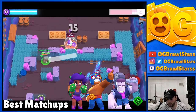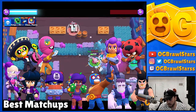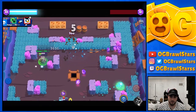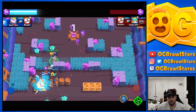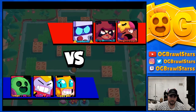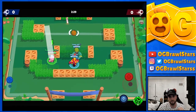For who Spike counters, we've got Rosa, Primo, Frank, Bull, Darryl, Bibi, El Primo, Nita, Shelly, Poco, and Tara. You can see the pattern - pretty much all the tanks and most mid-range brawlers. Spike does really good into tanks, and those listed are just a general idea of who you want to play Spike into, though it's always map dependent.